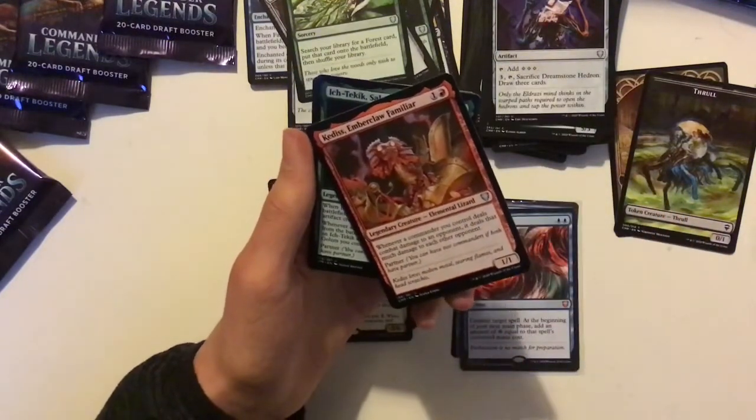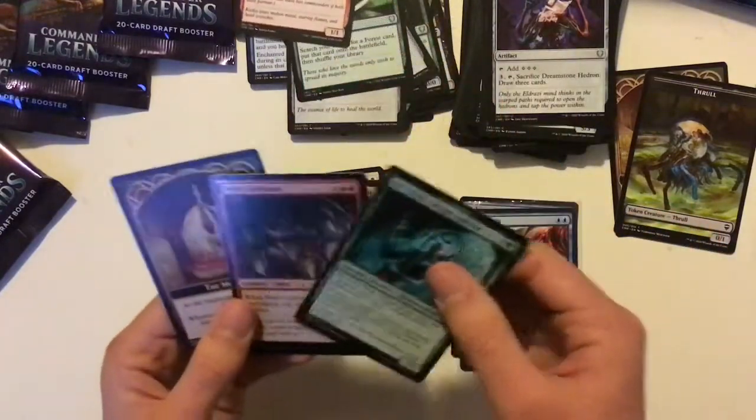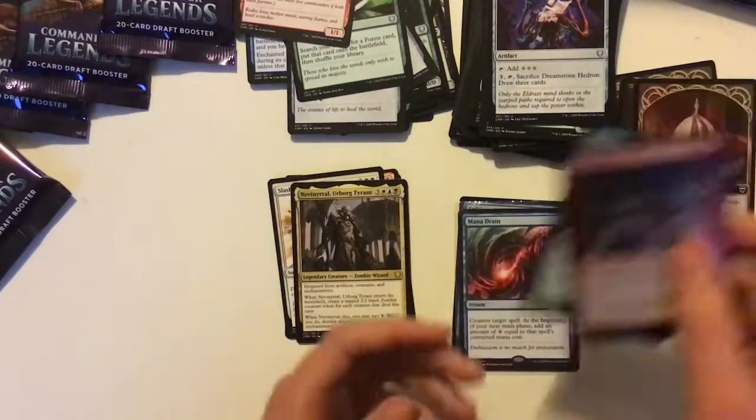Kedis, Emberclaw Familiar — good in a Rakdos, Lord of Riots deck. And Ikkid, Salvage Spicer, the Goblin tribal commander.